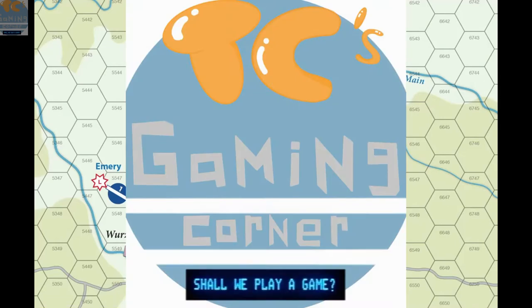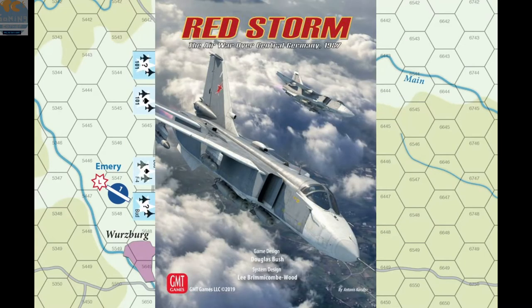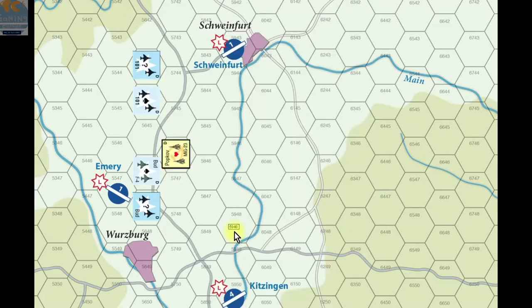Greetings and welcome to TC's Gaming Corner. This is going to be the second video of my tutorial series on the GMT air combat game RedStorm. My focus is teaching new or prospective players the basics of this game. RedStorm has an intimidating 60-page rulebook and I hope to help players get through it. In my first video I taught the basics of air unit movement and activations. In this video I will teach you about aircraft detection and air combat. Note that RedStorm also features solitaire rules only applicable in dedicated solitaire modules; I'm going to focus on the basic rule set of head-to-head play.